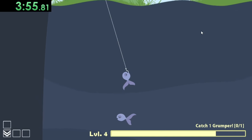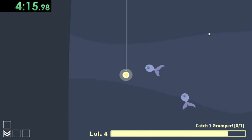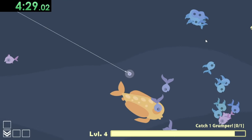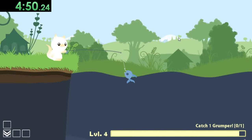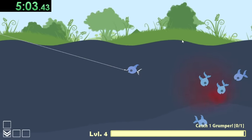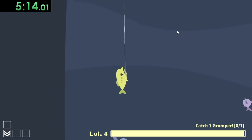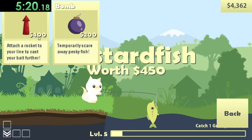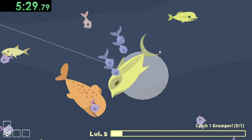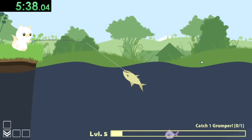I might as well go for a better fish to get some money at least, but this grumper really does not want to bite. I'm just going to grind up my money if I can't get the grumper. Now I can get some lures and use both a rocket and a bomb — this will allow me to go further and use the bomb to make sure fish I don't want don't come to my lure. Come on grumper — yes! We got him. Now we just have to make sure he doesn't die. And yeah, we finally got the grumper.